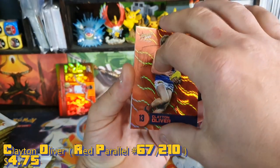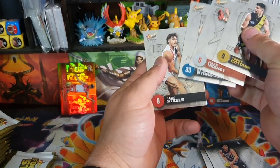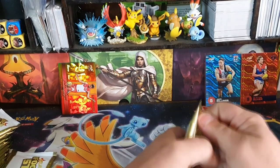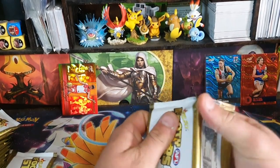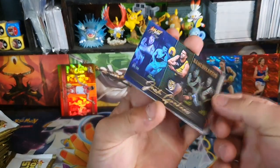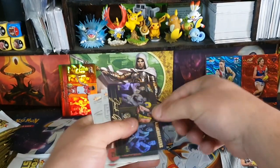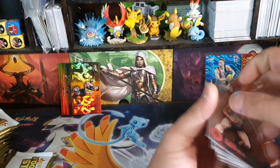Clayton Oliver, number 67 of 210. Cochin, Hing, Jones and Steel. Pretty close to the halfway mark — no box hit yet. I don't even know if you're guaranteed a box hit here honestly, but I'm assuming it would be. Haynes, Cunnington, Adams. We've got another game breaker and this time it is Graham. Hippo, Crouch and Andrews.